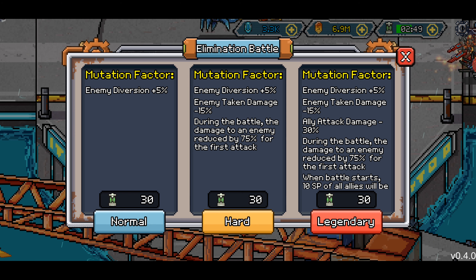He has a 1SP attack target and a 1SP heal team skill, which is very undervalued. Not undervalued with ED, but the percentage on it is a lot lower than it should be. The enemy team gets 5% diversion — that could be a problem. Enemy damage taken minus 15%, not the worst thing in the world.